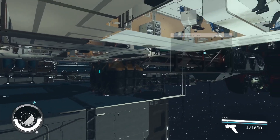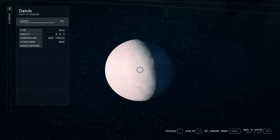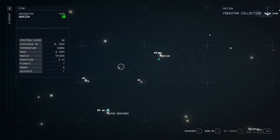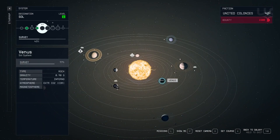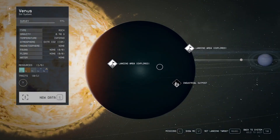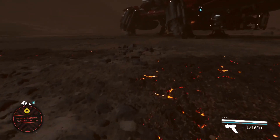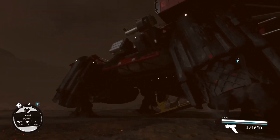Now, to get the currency to respawn, you're going to need to do a quite simple thing. You're going to want to travel to Sol. Once you're at Sol, you're going to want to go to Venus. Once at Venus, you're going to want to land really anywhere. Once you've landed, if you get ejected from your ship, just run back to your ship.